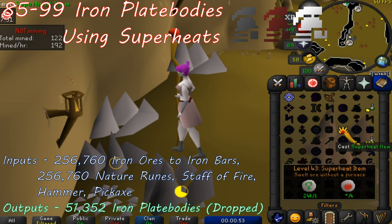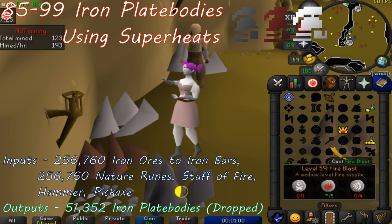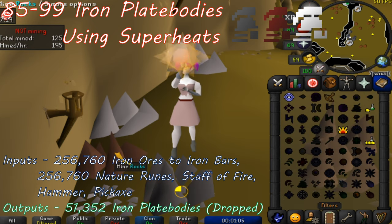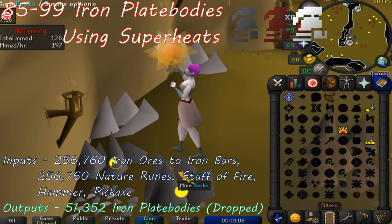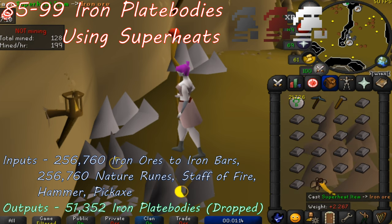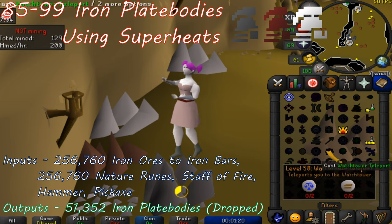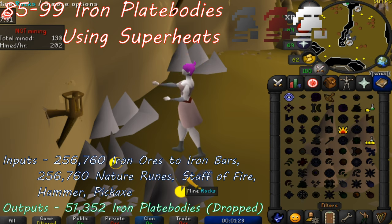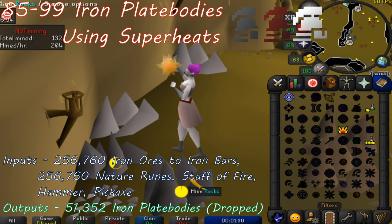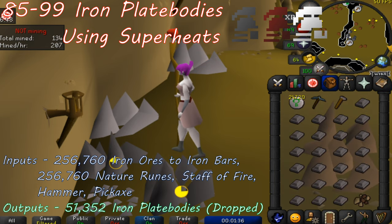Make your way to the two iron ore rocks located on the minimap. The best way to get here would be to go down the stairs in the house to the right of the Falador party room and make your way over. Make sure you have your entire nature rune stack, a hammer, and the best pickaxe you can wield in your inventory, and make sure you have a staff of fire equipped. Mine an iron ore, then cast the superheat item spell on the iron ore to turn it into an iron bar. Then mine another iron ore and superheat. Repeat this process until you have an entire inventory of iron bars filled up. Walk over to the anvil just to the northwest and bang out 5 iron plate bodies. Turn your run energy on and go back to mine and superheat another full inventory of iron bars, and repeat the process.